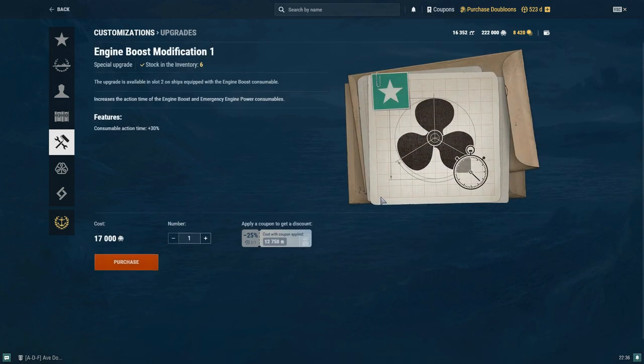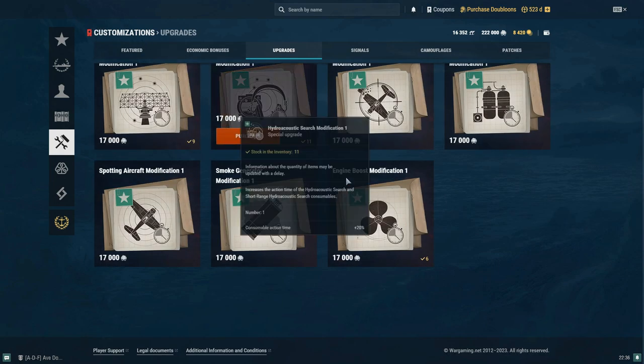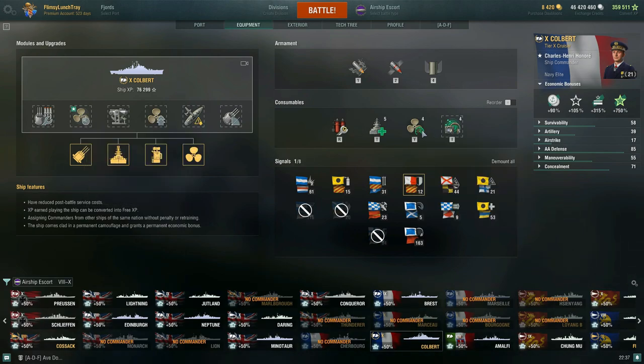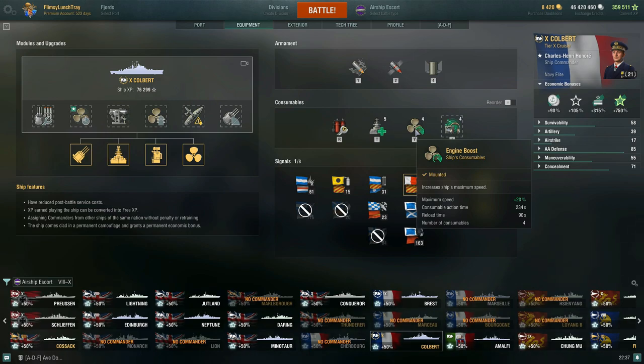Last but not least is the Engine Boost Modification 1 — I currently have 6 of these, and I actually feel like I should have more. These are just really good to have in general. It increases the action time of the engine boost and emergency engine power consumable by plus 30%. There are certain destroyers in the game I definitely run this on — destroyers that have access to the engine boost or emergency engine power consumable. I run this on Colbert, and you can build some ships up to where you have almost four minutes of engine boost action time — on Colbert it's close to 2 minutes and 34 seconds.